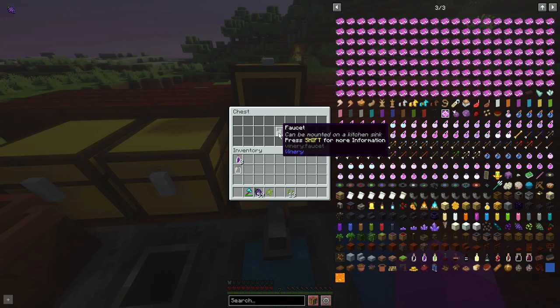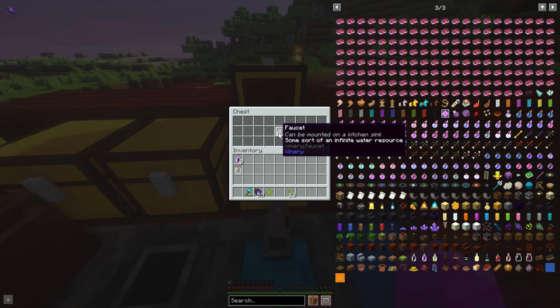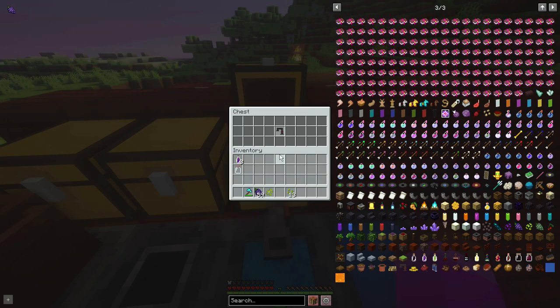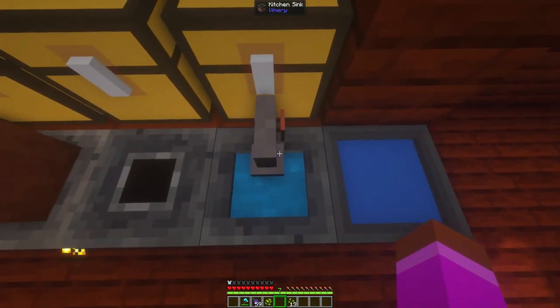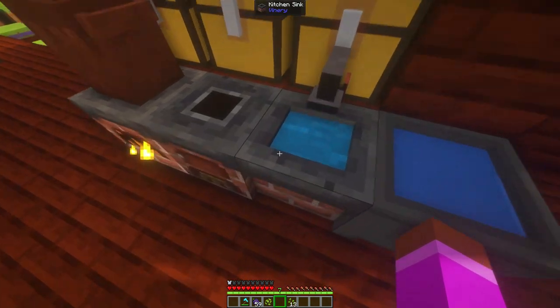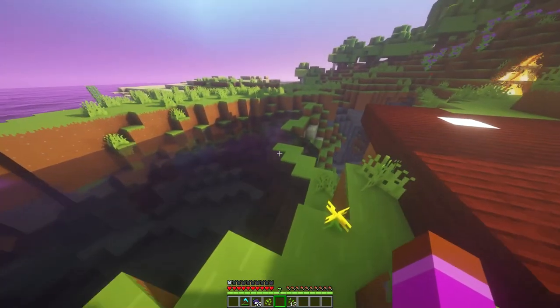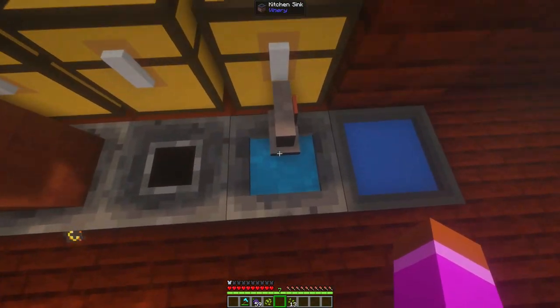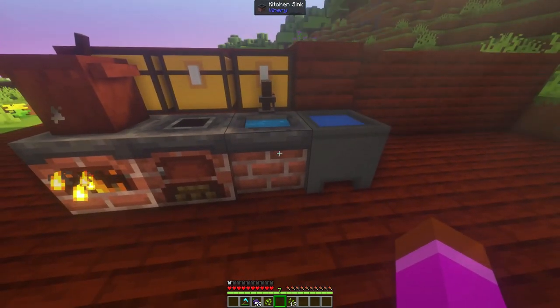In order to make the sink usable you need a faucet, which can be mounted on a kitchen sink. This mod usually has tooltips to tell you what item to use. The faucet acts as some sort of infinite water source. To craft a faucet you just need five iron ingots — like crafting a helmet — and a water bucket. Every time you take water out it keeps refilling, so it's the best method to maintain an infinite water supply.